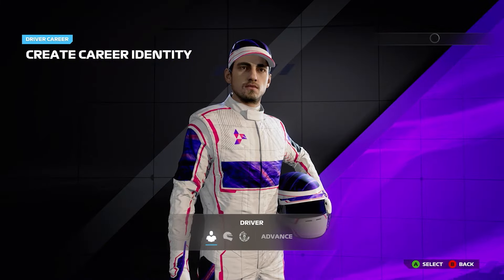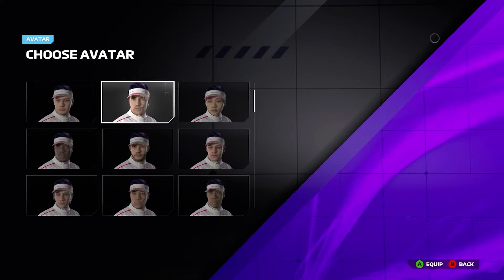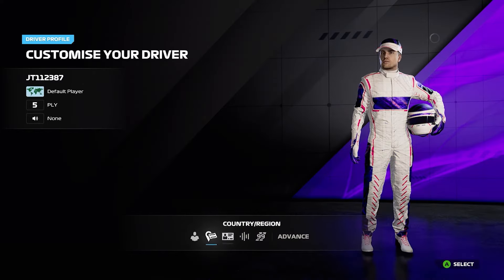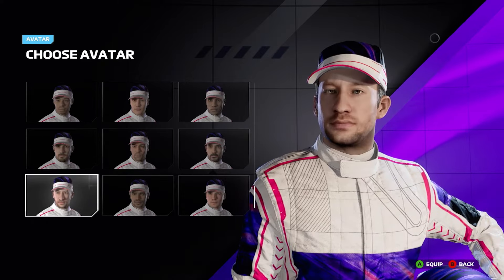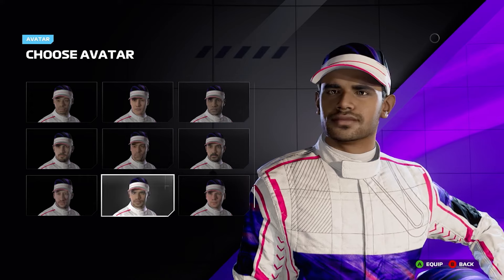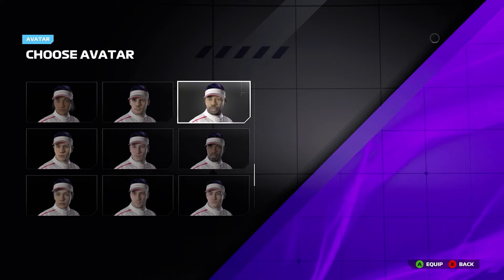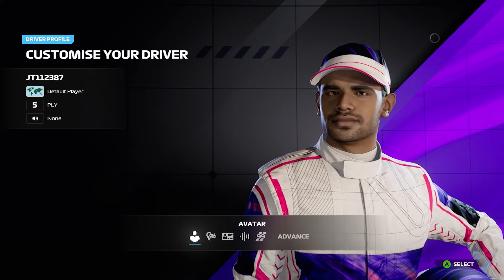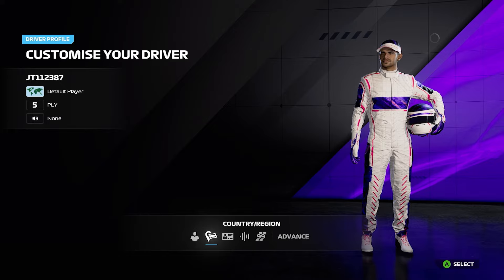Now we're in here — you've got 'Create Your Own Identity.' We're going to start off with the driver. As you can see, we've got the avatar to begin with. There are only so many options; the custom driver creator is very much bog standard in terms of an avatar — you're going on presets more than anything. You can go male or female, and yes, there are female drivers. Realistically you've got a helmet on and you're in the car, so you don't see them anywhere else, but you can still make one.